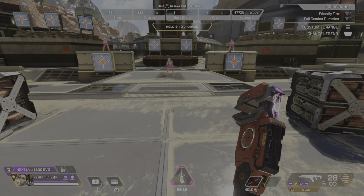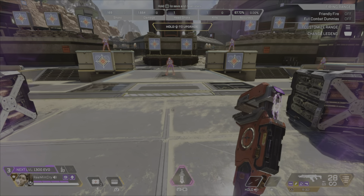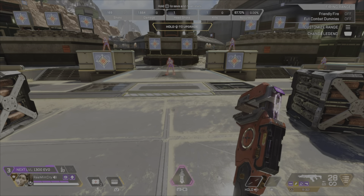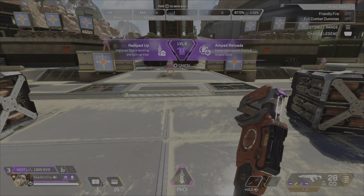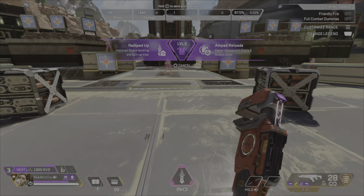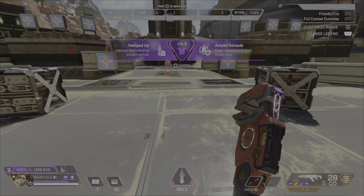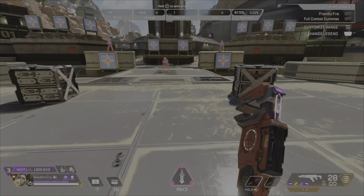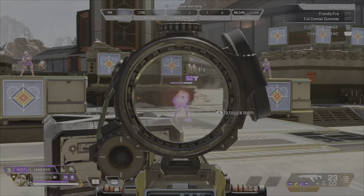Now let's get into the Season 20 perks and how they change how you play around walls. There was a huge buff to Amped Cover with this change — the perk is called Amped Reloads: faster reloads with Sheila and Amped Cover. A lot of people slept on this initially, but people are figuring out that this is absolutely crazy. Let's upgrade to that — I'll place a wall and empty a clip to demonstrate.